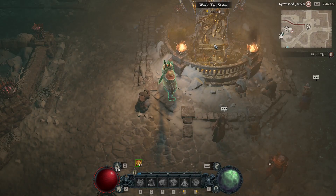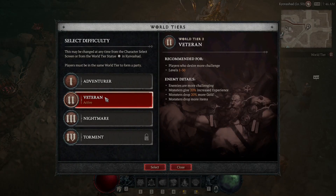This next step is really important — you need to go to the world tier statue and make sure you're on world tier 2. This will not work if you're on world tier 3.